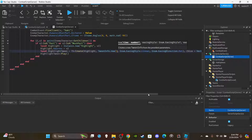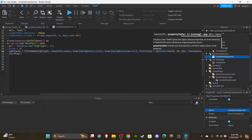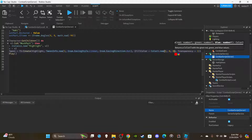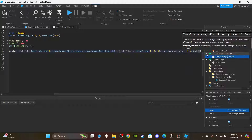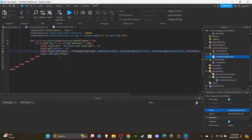Set up the first highlight tween with a duration of 1 second, EasingDirection Out. Properties: `FillColor = Color3.new(1, 0, 0)` (red), `FillTransparency = 0.5`, `OutlineColor = Color3.new(0, 0, 0)` (black). That completes the second for loop — first for the highlight but second overall. Then go back up and set up a delay function: `delay(0.8, function())`.